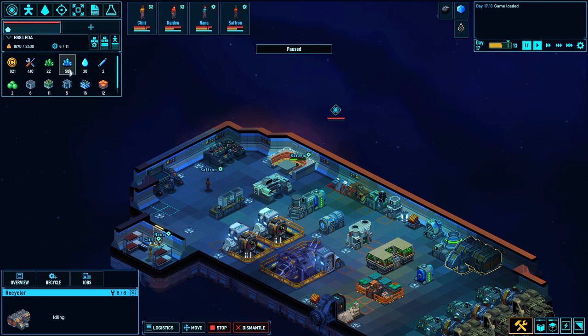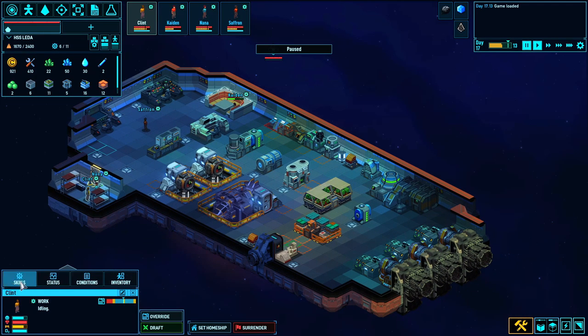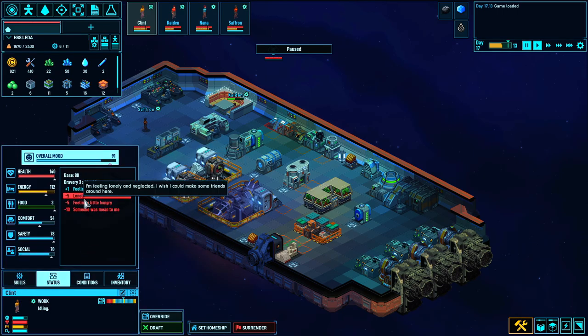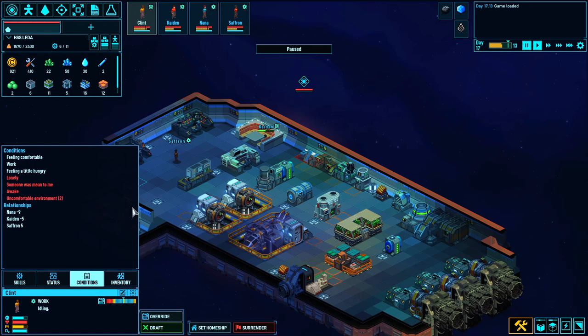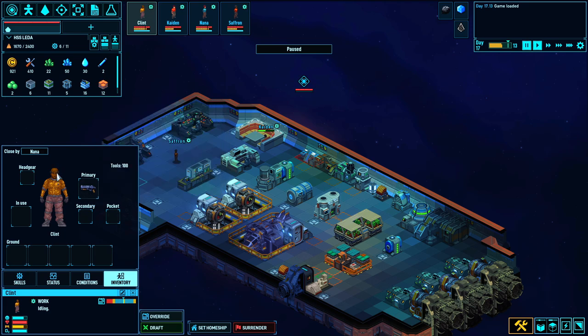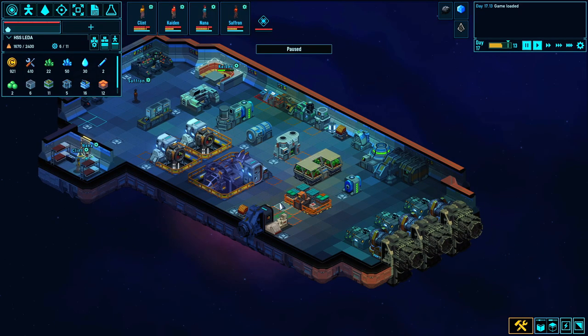The UI: we've got our inventory, various buttons that do various things, and we've got our crew members right here. They've got their health, energy, and their air as the bottom meter. These guys all have differentiating skill sets — they're good at things, bad at things. They have moodles just like in RimWorld, they can have mental breaks and freak out. It's actually pretty bad when they do that because you're in space — being a pyromaniac on the ground is a lot less risky than a pyromaniac inside an enclosed capsule full of oxygen.